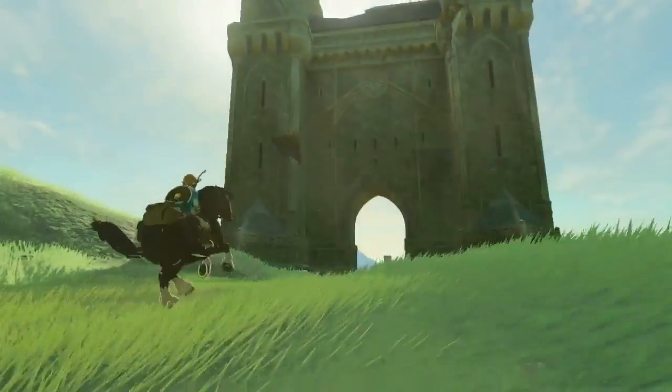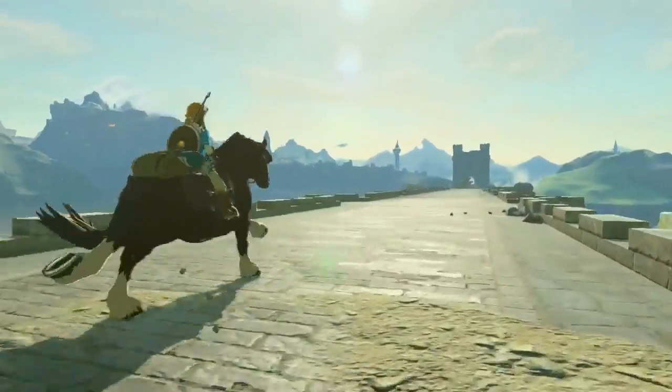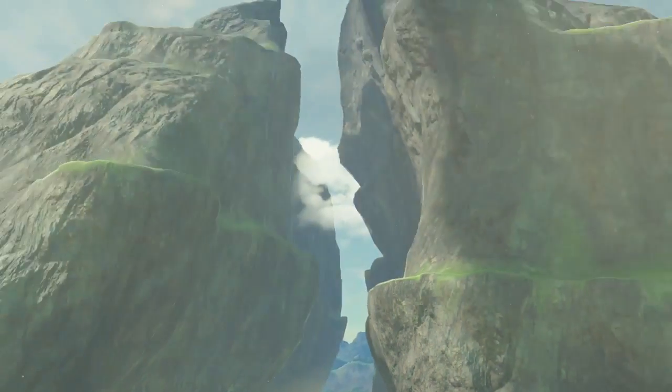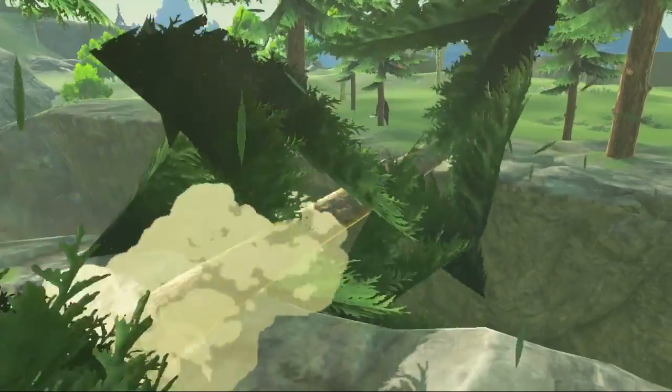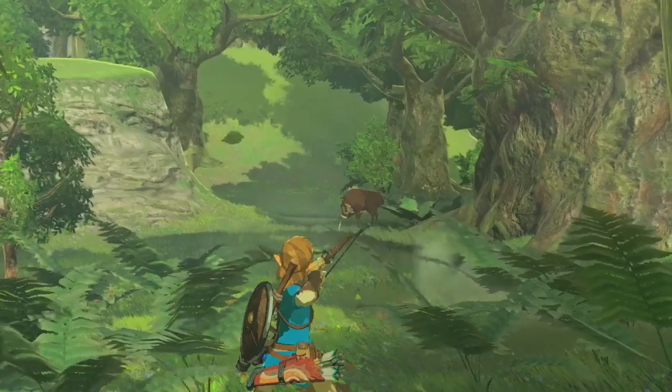The game takes place in a post-apocalyptic world known as Hyrule, where the player wakes up as Link with little to no narrative context in the world. Players are first presented with a mesmerizing view of the Great Plateau, which serves as a tutorial to teach players the basic mechanics of the game.